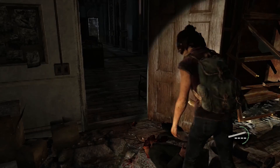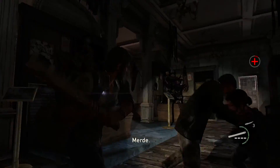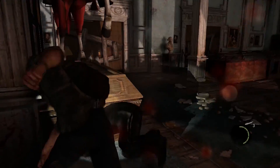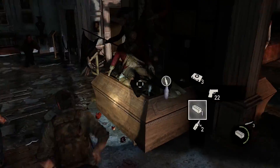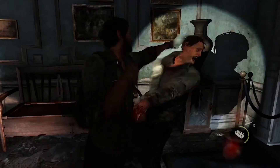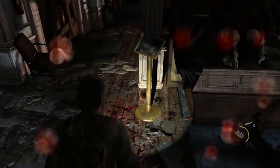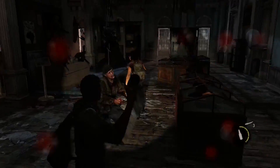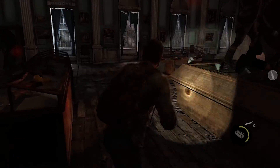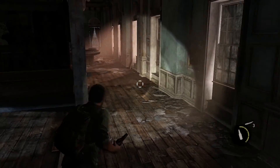Amenez-vous ! Il y a plein d'infectés qui arrivent. Vous pouvez utiliser vos flingues, mais bon. Avec les briques et les bouteilles — surtout les briques — ça nous sert aussi d'armes au corps à corps et ça les tue, normalement. J'ai perdu un petit peu de vie, mais normalement vous devez vous en sortir comme moi. Je vais reprendre ma brique.